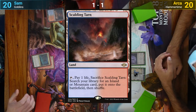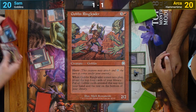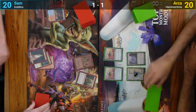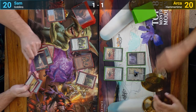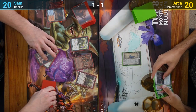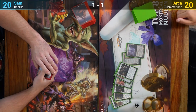Sam has a Scalding Tarn for turn, cracks it, shuffling away a Goblin Ringleader, and puts out a Mountain, revealing a Mountain on top — which Arja is happy about. Arja is less happy when Sam then pays three for a Boggart Harbinger, which lets him find his Kiki-Jiki to put on top. This lets him combo off like he did in game one, and he wins the match two to one.